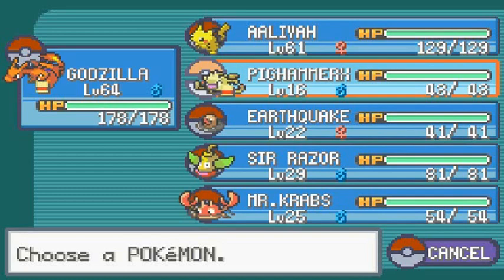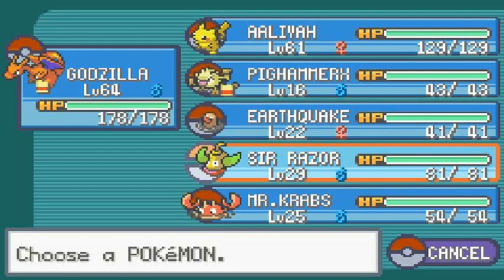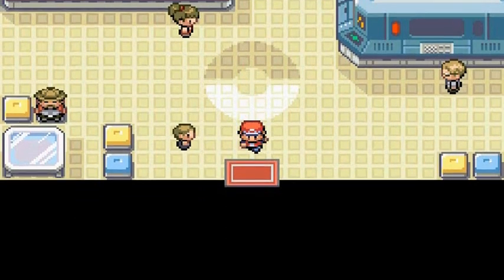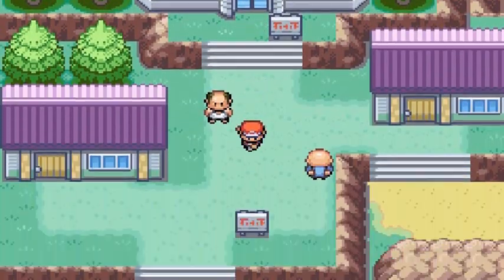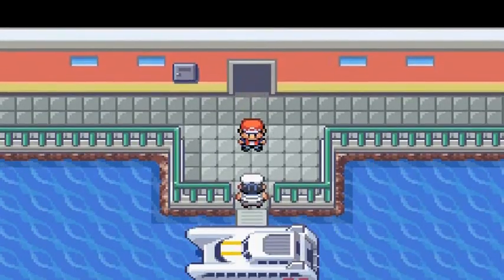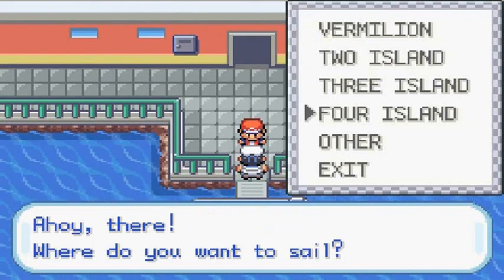All four of these Pokemon have essential moves for the Sevii Islands. Pig Hammer X has Strength, Earthquake has Rock Smash, Sir Razor has Cut, and Mr. Krabs has Surf. I think we're ready to go. It's going to be a nice adventure - see if we can evolve more Pokemon. Towards the very end there will be another all-star team battling everybody else.